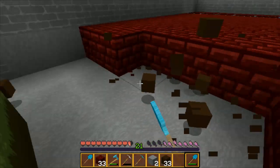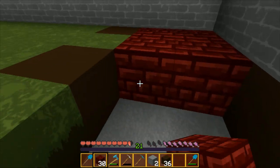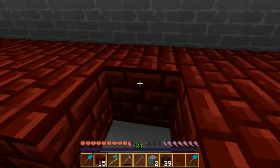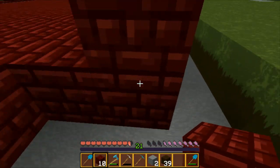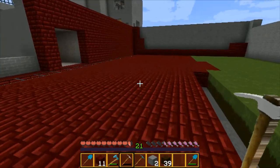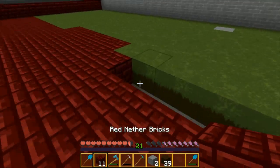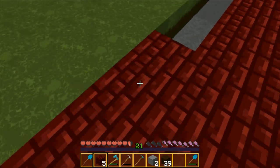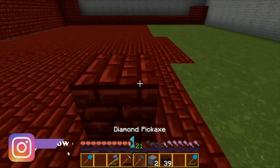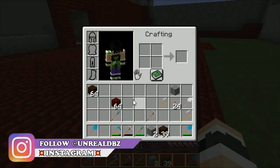Right now we're by ourselves. The only things we have to worry about are zombies, skeletons, Withers, and dragons. This version of Broly is pretty lone wolf. I'm gonna build a stage and a whole bunch of stuff, but I really wanted to make this as dark as I could because this is supposed to be like a fight-for-survival kind of thing.